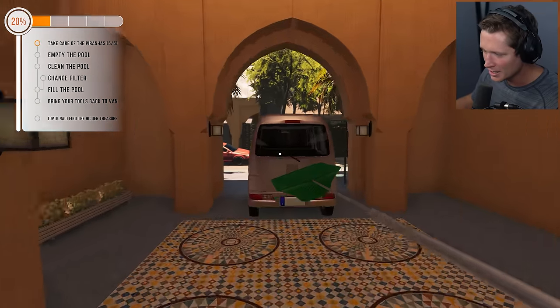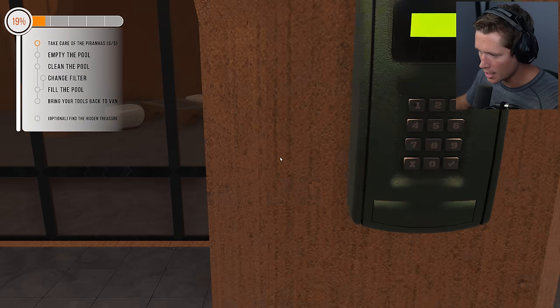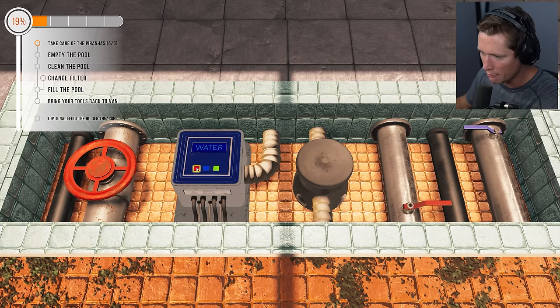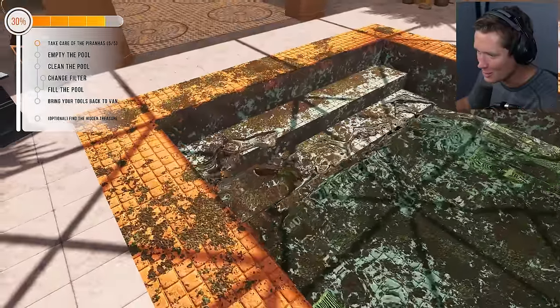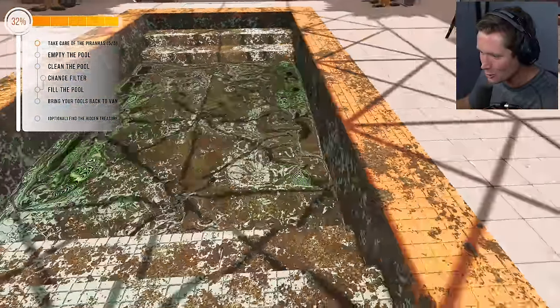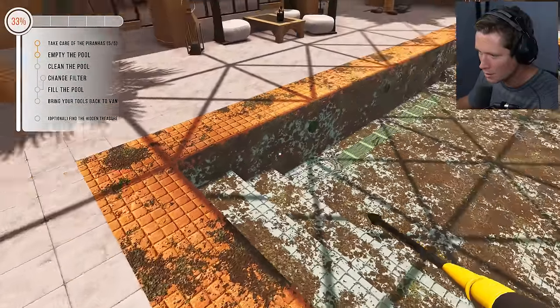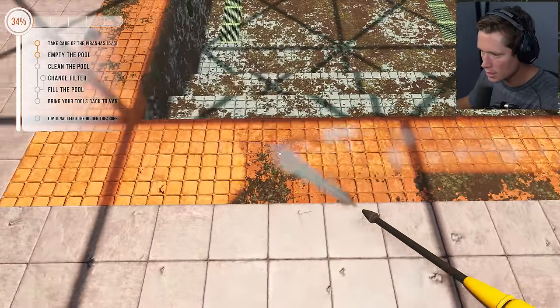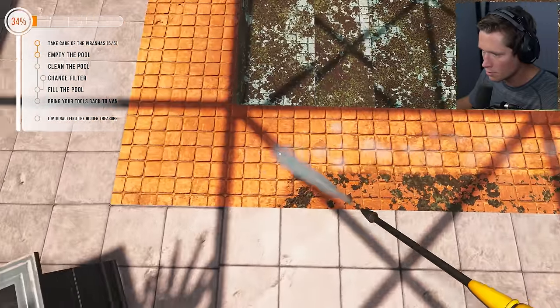All piranhas caught, putting the skimmer back. The code was 2137 — the pipe box is down here. Push the red button, there's the red wheel, this is the red lever. Open that up and we should start draining. The water looks so good leaking down! I love how all the pools are different — this one has the drains on the side. Grabbing the pressure washer and getting to work.